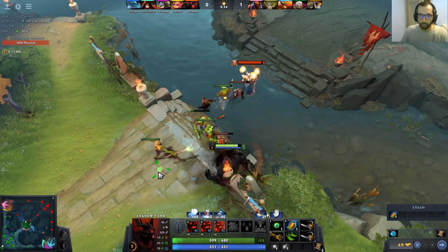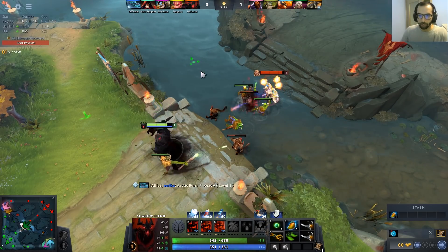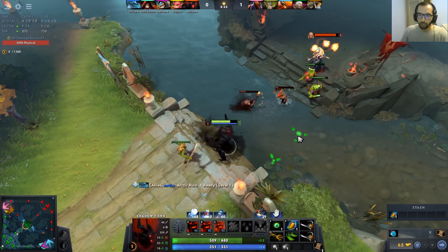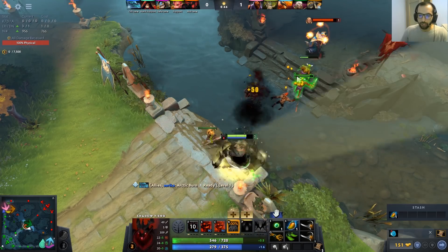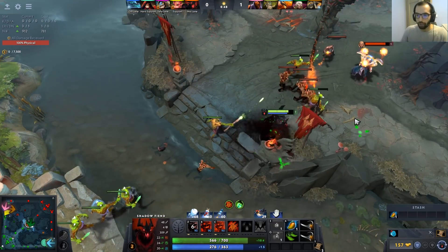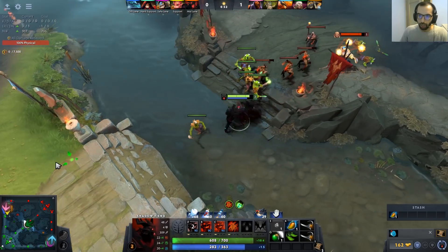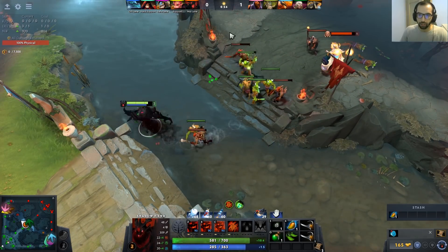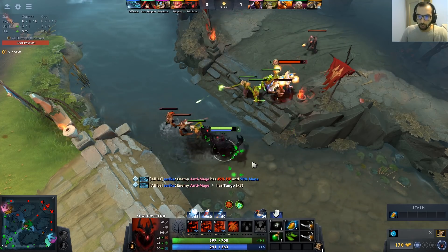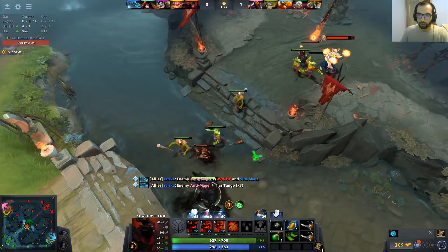My advice when playing SF: try to get CS and try to harass your enemy at the same time. For example, I'm playing against Invoker — I can't really kill or harass him at level 1. So what I'm doing is trying to secure 2 last hits with 1 Raise. If my creeps are hitting one creep, I will try to hit the other one, so I can use just 1 Raise to secure 2 CS at the same time.